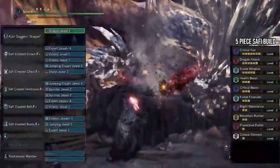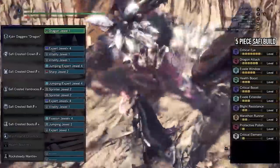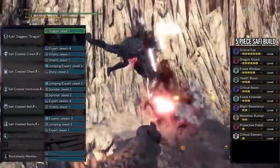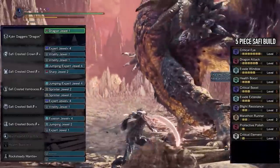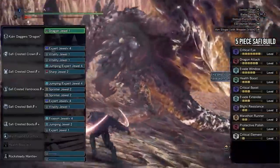The build I used in a majority of the gameplay footage is one I actually did a video on. It's a build that relies heavily on element and can do some pretty good damage. The long and short of it is that you're going to be critting 100% of the time regardless of where you hit, and will be getting a lot of benefit from using both the Kiara weapons and the Safi 5-piece armor set. If you want more detail on that build, feel free to check out that video.